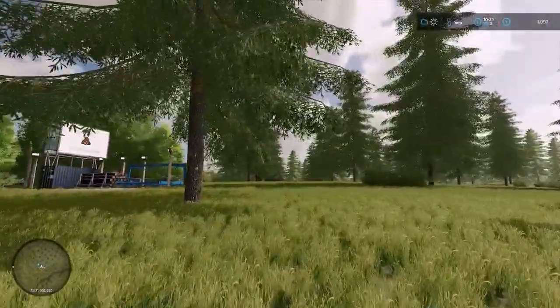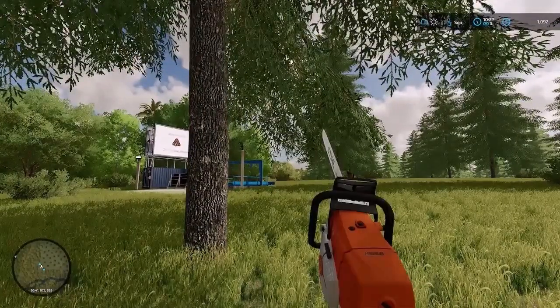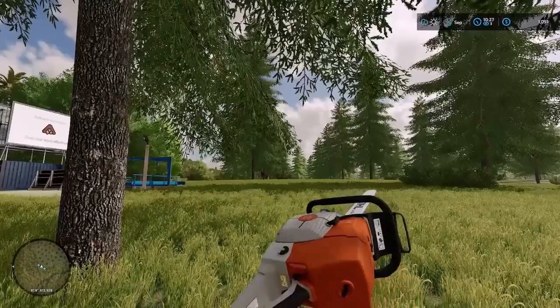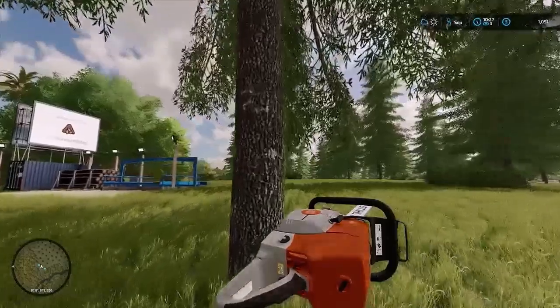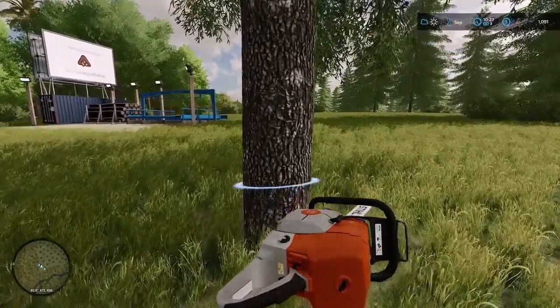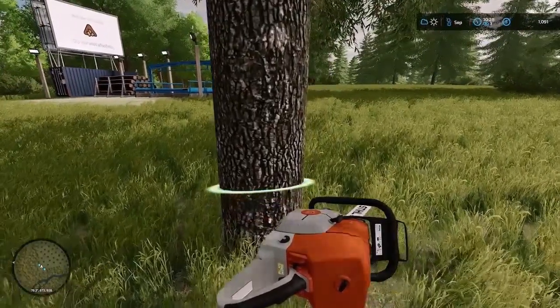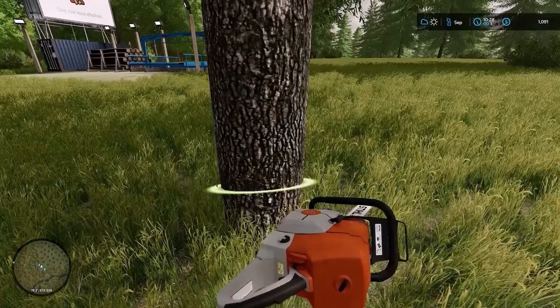We'll fell it, cut it up, get it up to the wood chipper and find out how much we get out of it. Let's cut it down, get really close to the bottom and leave enough of a stump, because we'll have to at some point take these stumps out if we're going to make any fields.